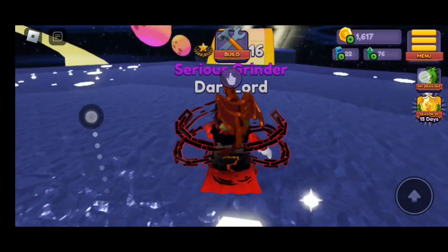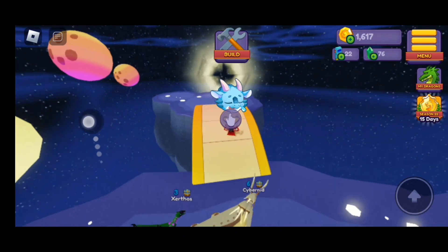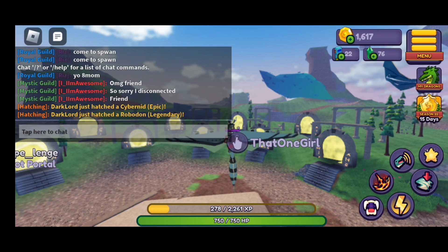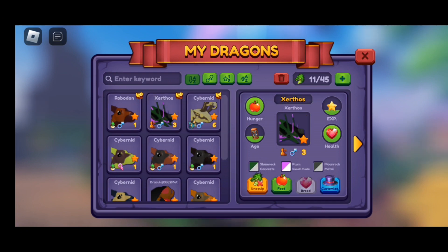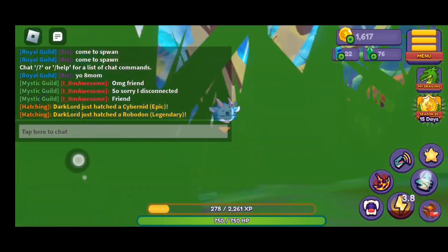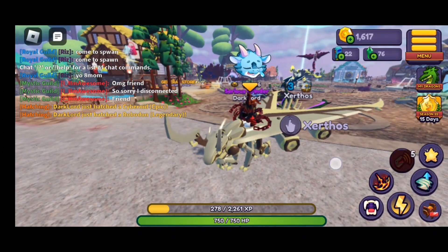It's like you don't expect it — I didn't expect to hatch one at all, and we just magically got it. We're gonna name it a Transformer name once I age it up. I wasn't expecting that at all. Thank you to this amazing event for my luck being on its side this time. I didn't have luck with this event last year — I had terrible luck. Maybe it's because I didn't really grind it last year, but no way we just got a Robodon from eight eggs — that is crazy.